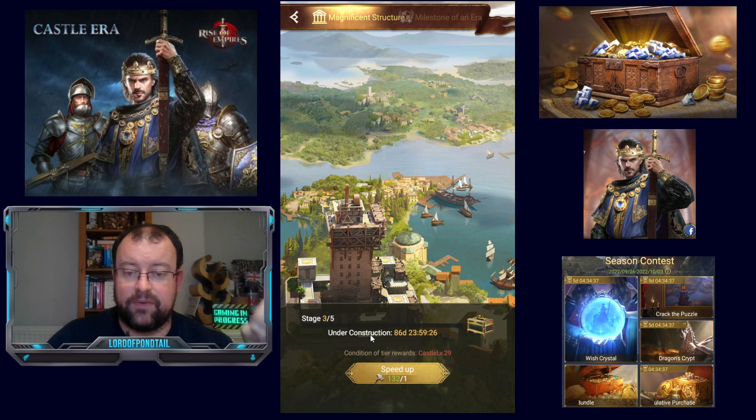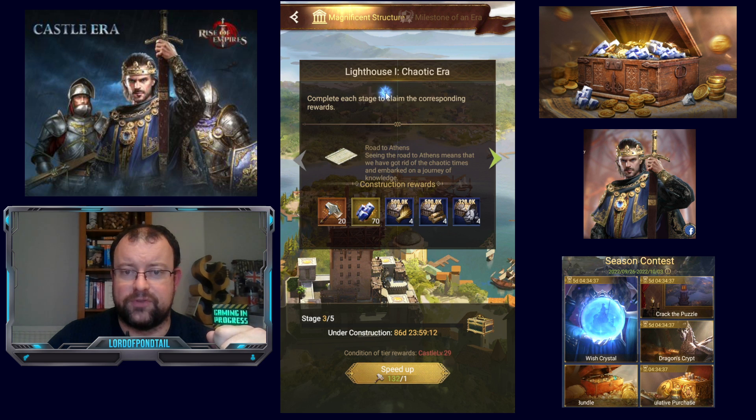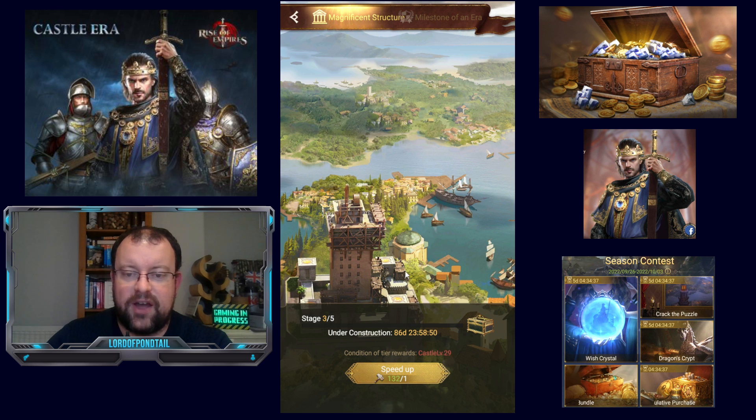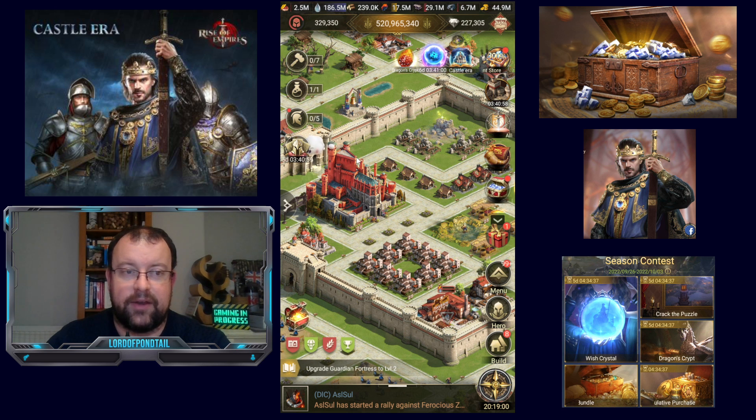The rewards for stage 3: you get the drifting sailboat and 3,900 aurichalcum, plus quite a lot of resources — 48 million iron. Of course, it's going to cost a ton to upgrade everything. The other condition is castle level 29. So almost certainly stages 4 and 5 of the lighthouse are going to require you to be at castle level 30. Looking at this time frame, the devs are obviously not anticipating free-to-play players getting to level 29 within less than 3 months — but I'm guessing that's just a rough guide.